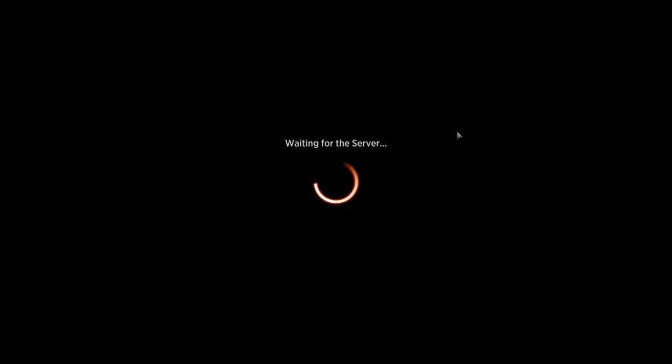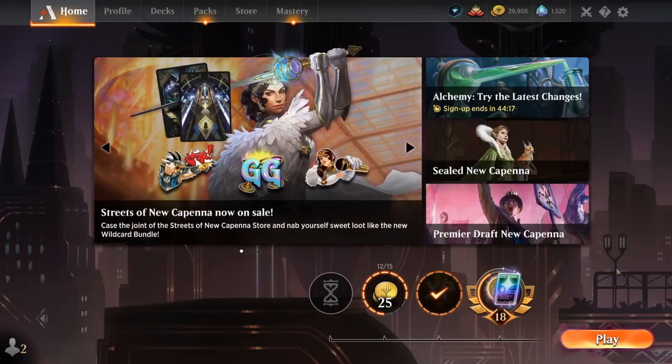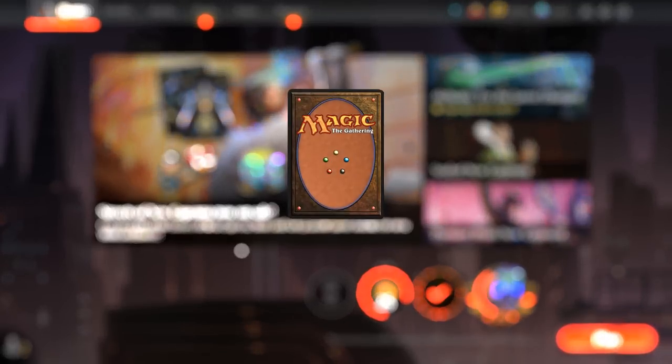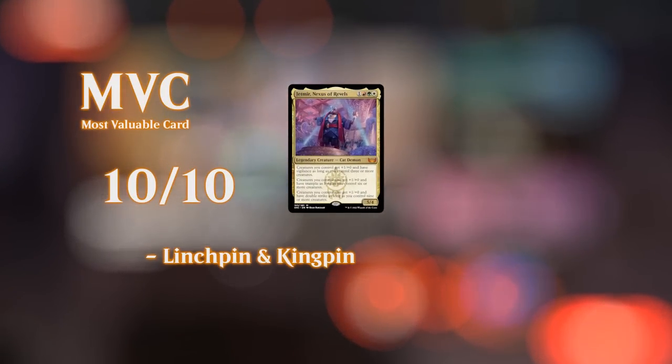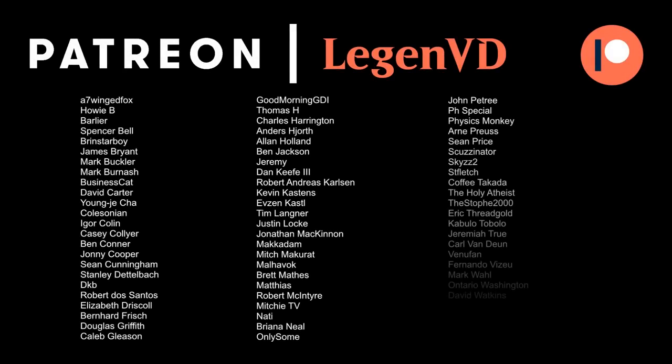This Naya Tokens deck is definitely very impressive, and what impressed the most is our commander. It's a significant upgrade over Minsk in the previous Naya Tokens deck — you could just swap it out with Jetmir. Moving away from all the Anthem effects and including more token makers, plus some new additions from Streets of New Cappenna, makes for worthy upgrades. That'll do it for today's gameplay. Thanks for watching, hope you enjoyed, and as always have a nice day. A big thanks to all my patrons — you can become a patron and decide the topic of future videos at patreon.com/legendvd.